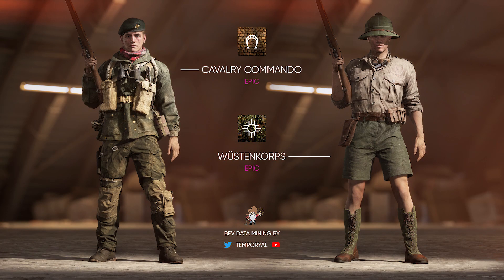Let's move on to the last two outfits, the Cavalry Commando and the Woosten Corpse — definitely pronouncing it wrong, so I do apologize guys. Here is another new UK outfit and in my opinion it looks awesome. I really like the beret and the detail on the chest piece itself. Everything blends so well with this outfit and for once, DICE is color coordinated with this. Now as for the German outfit, this may look a little bland and less detailed than others, but this will be the first for these Germans to have shorts as a cosmetic, and that hat though.